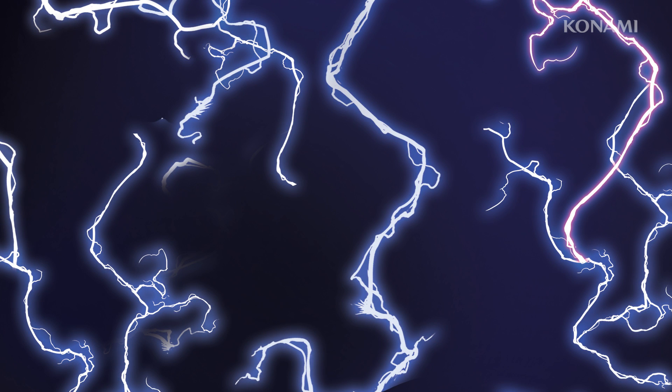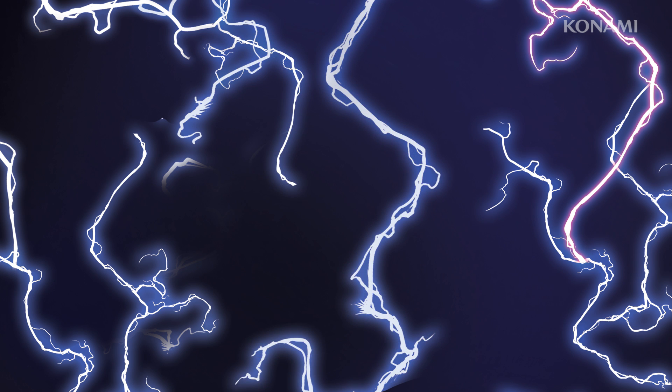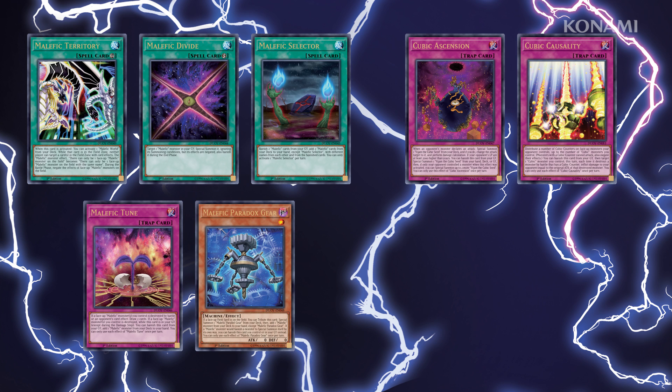Characters in the manga adaptations of the various Yu-Gi-Oh! series often play very different decks than they do in the anime, and new cards from those adaptations are making their debut in Duel Overload. For example, Bastion trades his science-themed decks from the anime for a folklore-themed deck with cards like Enma's Judgment from the GX manga. If you're a fan of Bonds Beyond Time or The Dark Side of Dimensions, cards from those movies previously unavailable for the Malefic deck and the Cubic deck make an appearance in Duel Overload, along with new support cards like Malefic Paradox Gear and Cubic Dharma.